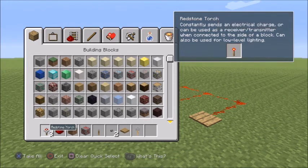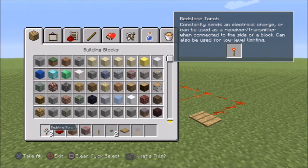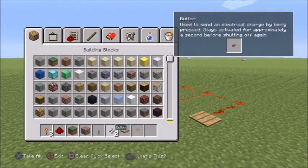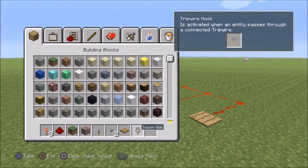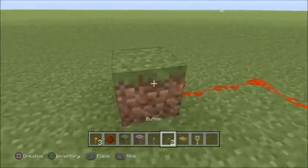The redstone torch consistently sends an electrical charge, or it can be used as a receiver/transmitter when connected to the side of a block. It can also be used as low-level lighting. Levers send an electrical charge by being turned on or off and stay in that state until pressed again. Buttons send a charge when pressed, staying activated for approximately a second before turning off. A pressure plate is powered when an animal, player, or monster steps on it, or when blocks activate it.